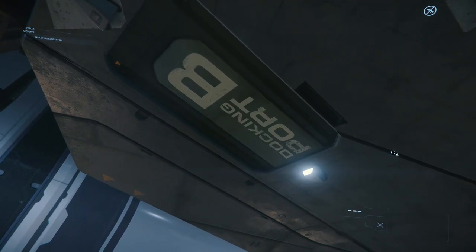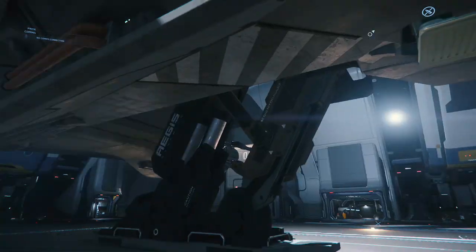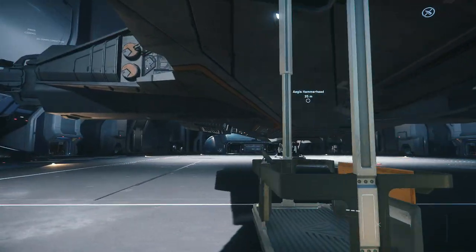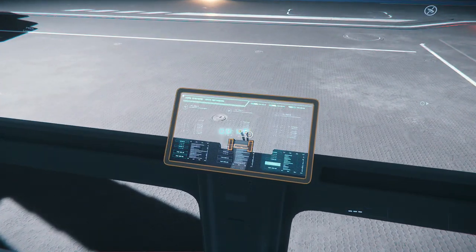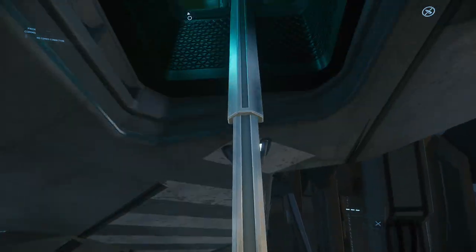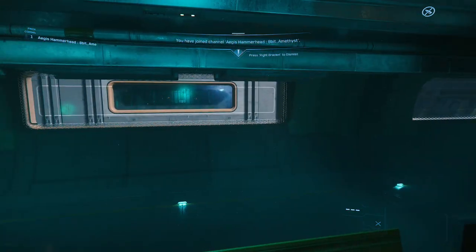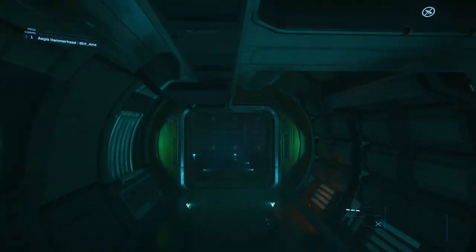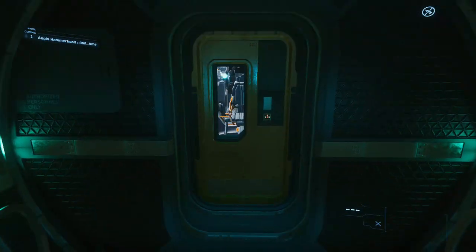This baby can fit a massive crew of 20 or more. There's plenty of gun turrets that can be manned by people, and there's plenty of room for Marines as well. If you see this bad boy show up, it's going to be a problem. It flies like a brick and it's just as tough, so taking it down is laughable. You're really going to have to use a coordinated strike team — you'd have better luck boarding it from the inside.